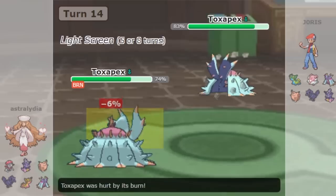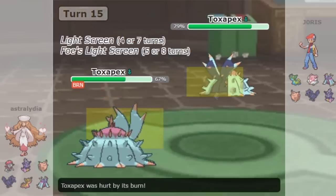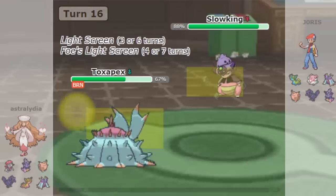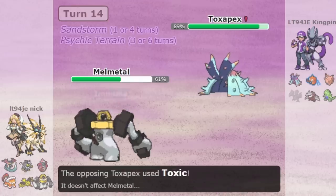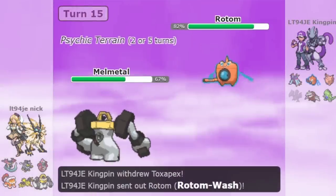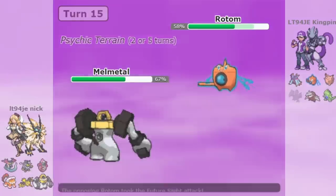However, to combat this, Toxapex on Stall started using Light Screen. With Light Screen support, Toxapex and friends can take on Future Sight combinations. The advent of Light Screen Toxapex led to the development of Future Sight Tapu Lele. Toxapex can't easily switch into Lele and use Light Screen like it can versus Slowbro. Future Sight Tapu Lele plus physical attackers form a deadly attacking combination.